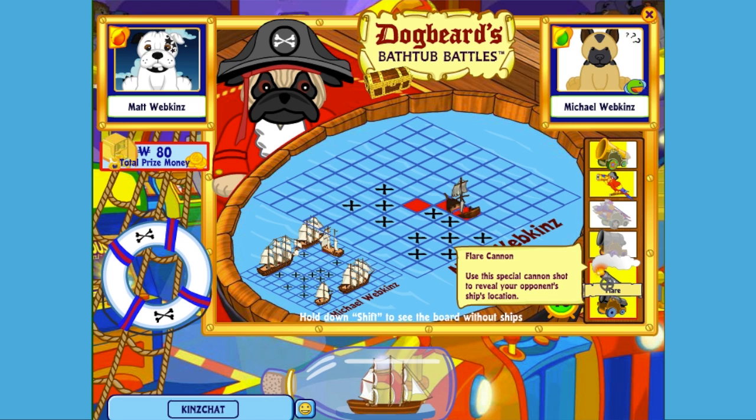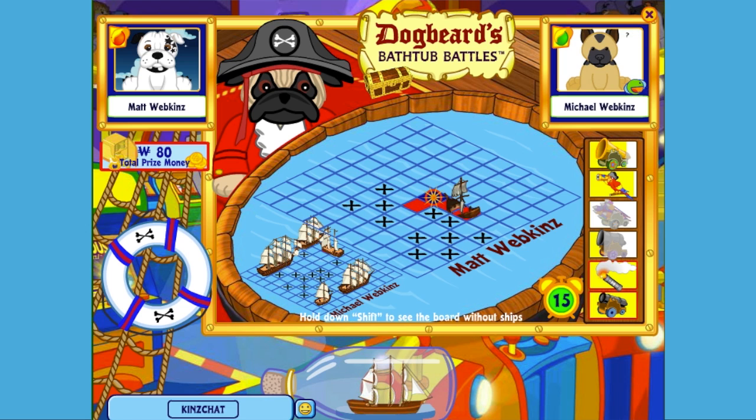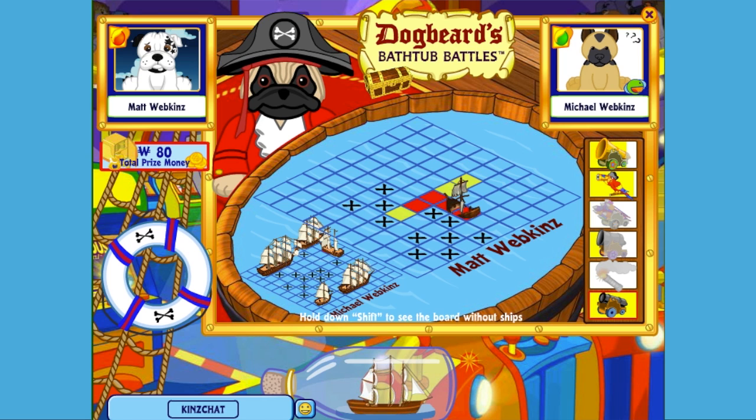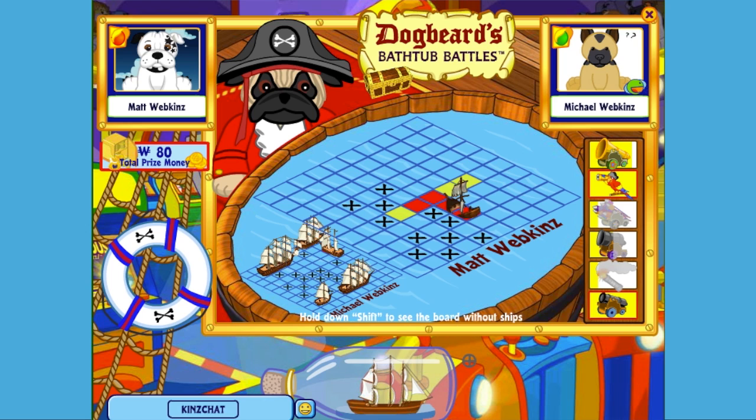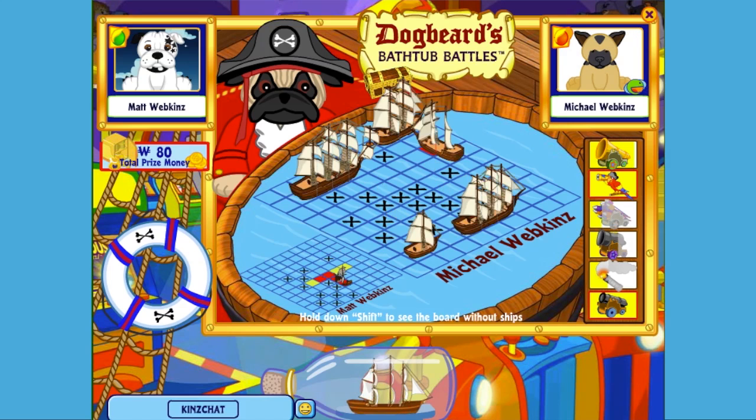Missed that one. So now I'm going to show you how the flare works — I'm going to click on the flare, click on that square. You have to click where you think it would be and then it'll reveal the rest of the ship. Oh my gosh, he did it — I revealed the ship and it's the biggest pirate ship in his fleet! So I'm using the Paran now — this will reveal an area but it won't do any damage. I found a ship. See now I have to think strategically — do I go ahead and attack this ship right away or do I spend some time looking around? I'm going to look in a couple more spaces to see if I can find another ship. That was not successful.